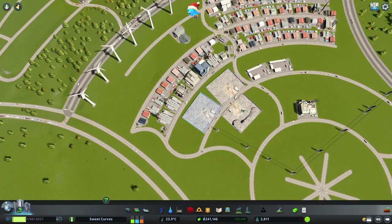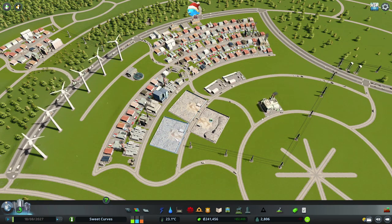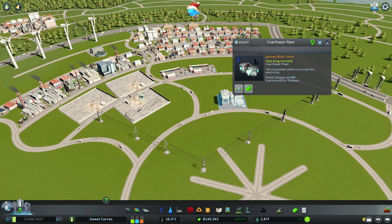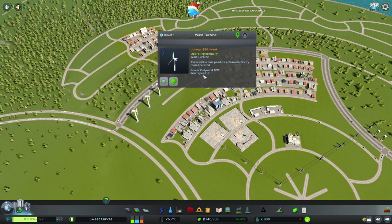I've built a couple more landfills because we had a trash situation — the first landfill was already full — so I built two additional landfills and also a couple of recycling centers. Eventually I'll want to empty and delete all the landfills, because I want solutions that actually get rid of the trash. I've also built a proper coal power plant, since our wind turbines were pretty much at their limit and underperforming — I'll have to relocate them soon.